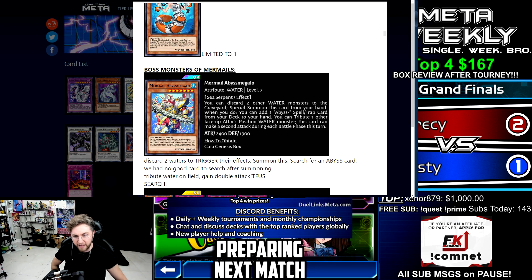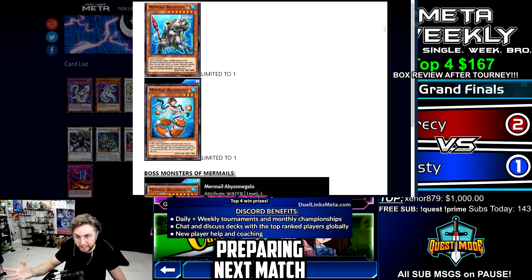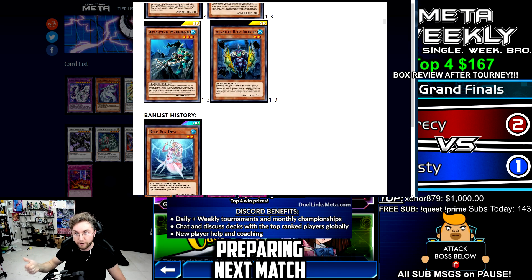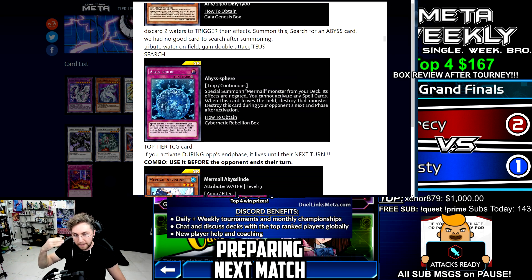Now let's talk about the boss monsters of Mermails. Megalo — not from the box, but to get a full picture of how Mermails work — to summon this you discard two waters from your hand to the grave to trigger their effects. For example, if you discard Marksman or Infantry: Marksman will destroy a face-down, Infantry will destroy a face-up. You're gonna play many cards that trigger these Atlantean effects. Also, when Gunned is discarded you can special summon a Mermail from the grave. When Megalo is summoned, you can search your deck for an Abyss card — and now we have a good card to search: Abyss Fear.